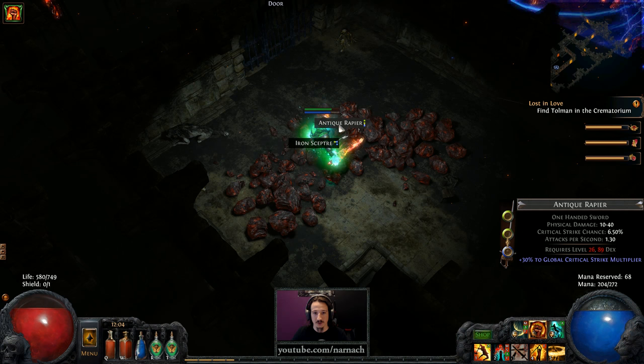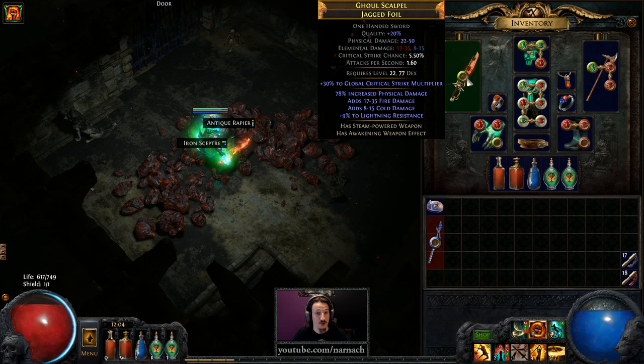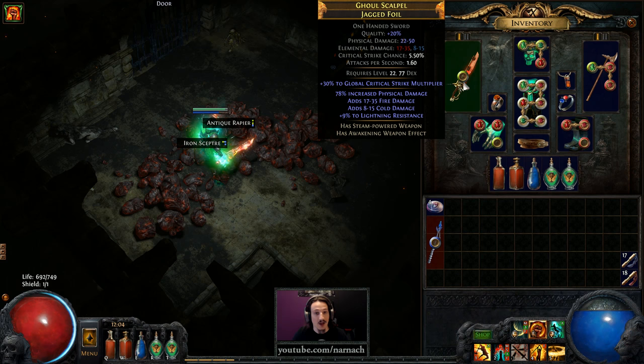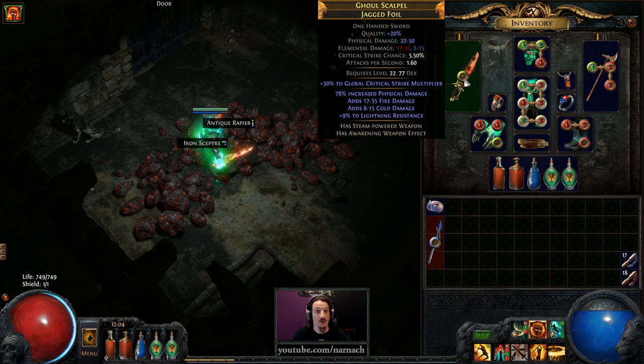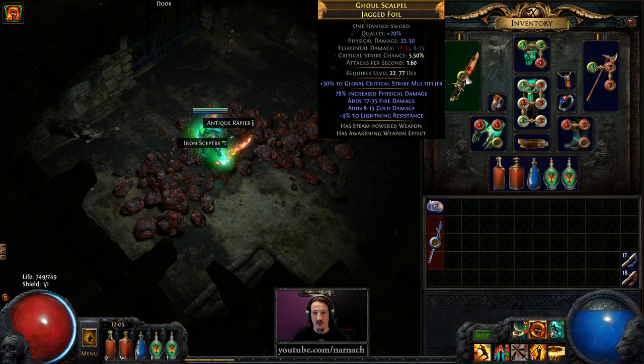That might have something to do with the gear upgrades I did in between. This jagged foil was actually dropped from the unidentified rares we picked up — it might have been from the Foul Oversoul or the early part of Sarn. Either way, this is a beauty: 78% increased physical damage, added fire, added cold. I had a prophecy that if you apply one blacksmith whetstone you get 20% quality — so it was tailor made for this. One whetstone, 20 quality; otherwise it would have been 20 whetstones. Really useful.